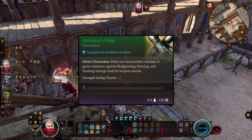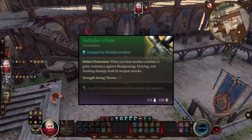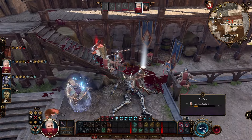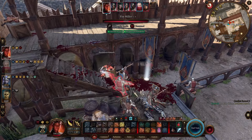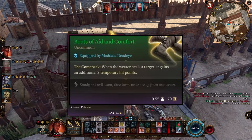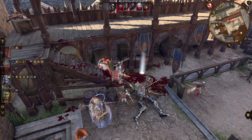For our gloves, we're going with Hellrider's Pride. When we heal another creature, it gains resistance against bludgeoning, piercing, and slashing damage — basically giving it Blade Ward for two turns. For our boots, we're going with the Boots of Aid and Comfort, which give anything that we heal three temporary hit points.